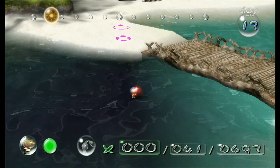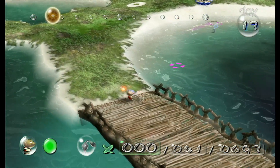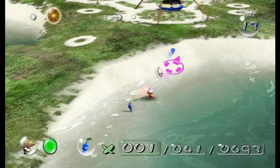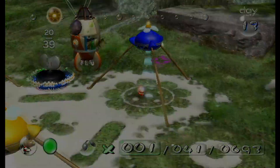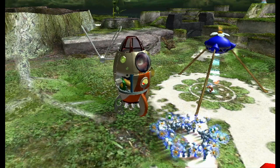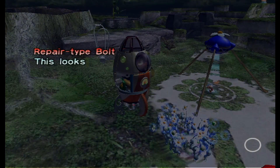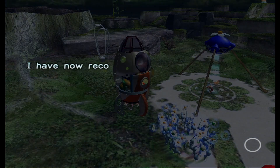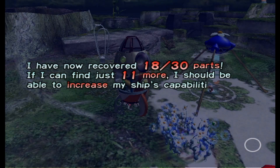I want to see real quick — it's a blue Pikmin, so I'm going to want to put one of my blues up. Got it. And you volunteered — thank you for that. I can go ahead and return you right after this cutscene. Repair type bolt. This looks like an ordinary bolt, but it's actually a repair robot. I've now recovered 18 out of 30 parts. If I can just find 11 more, I should be able to increase my ship's capabilities.